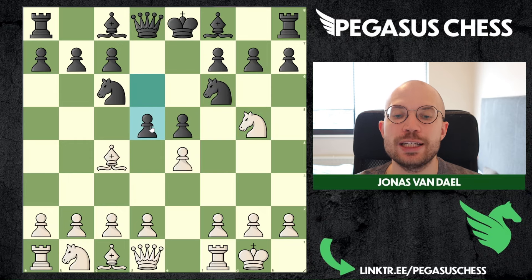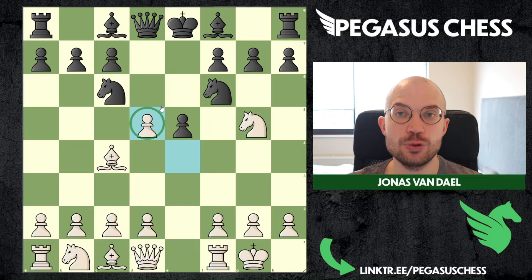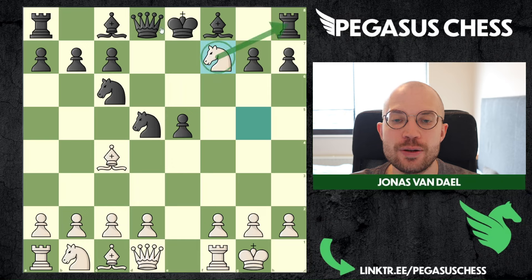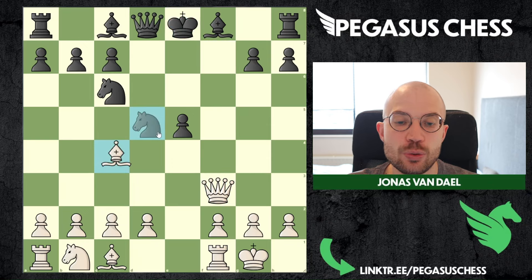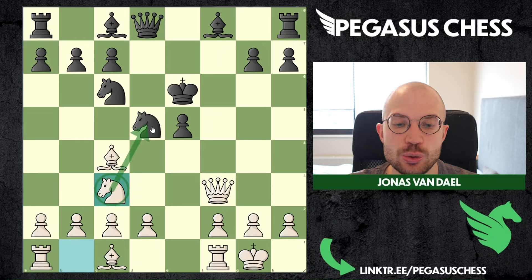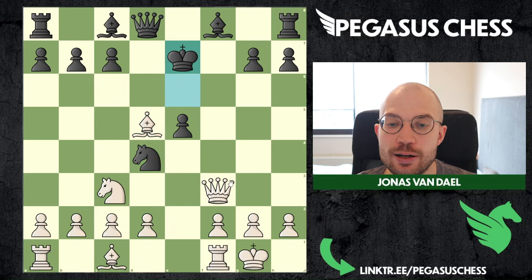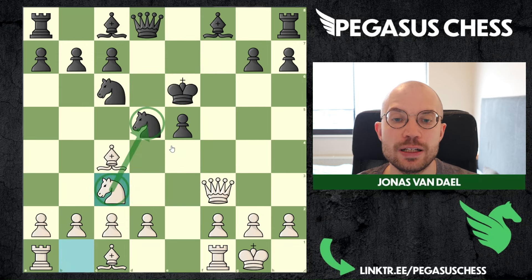Pawn to d5 is also possible, but it's really tricky because you can capture as white, and basically black cannot take this pawn with the knight — that's just not a good move, yet it is the most played move. In 75% of games black took this, and this is immediately losing because of knight takes f7, forking queen and rook. If the king takes, queen f3 gives a check and attacks the knight. The king has to move — you win the knight. If the king goes to try to protect it, that's just really bad — we have knight to c3 attacking the knight once more, and all these lines are devastating for black.